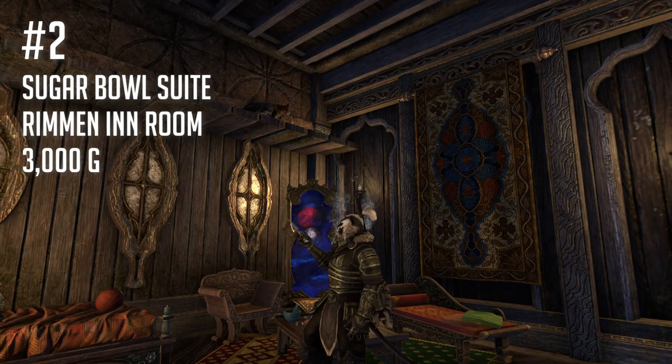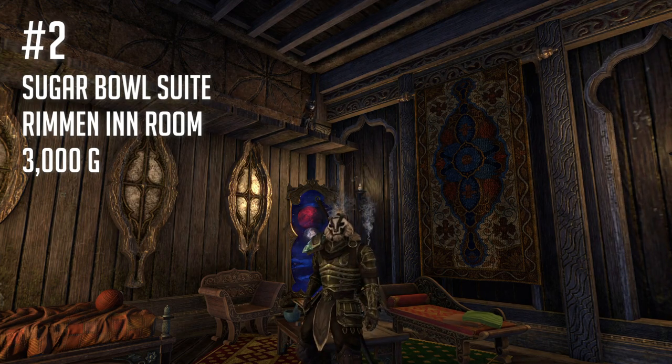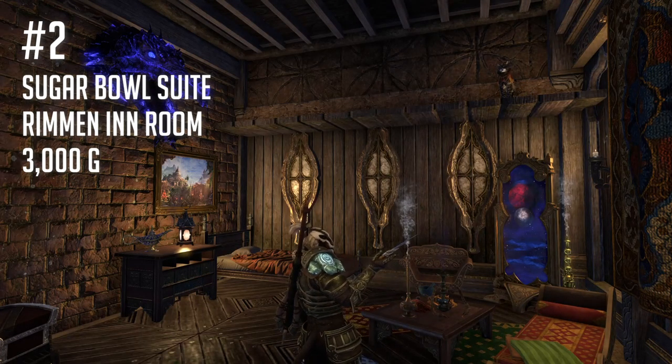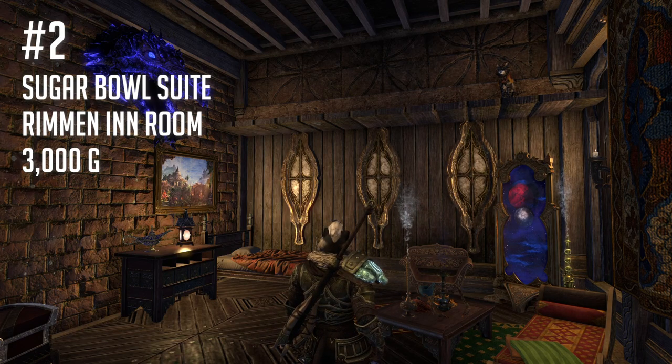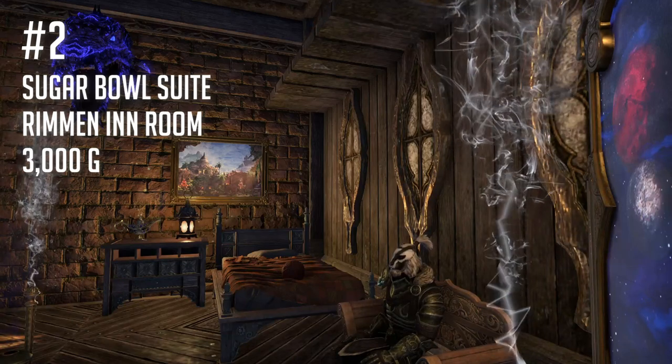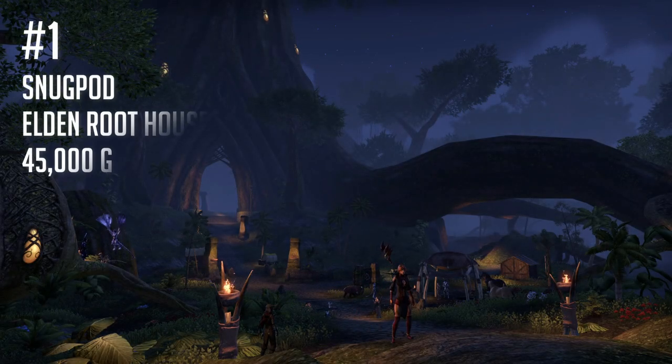As an inn room you can get this one for free if you have a character that hasn't completed the intro to housing quest — if not, it's only 3,000 gold, so another cheap and easy one to pick up. Rimmen has one of the best crafting setups in the game, with all the crafting stations out in the open air right next to the writ boards. The only real downside of the Sugar Bowl Suite is that it requires the Elsweyr expansion to purchase.